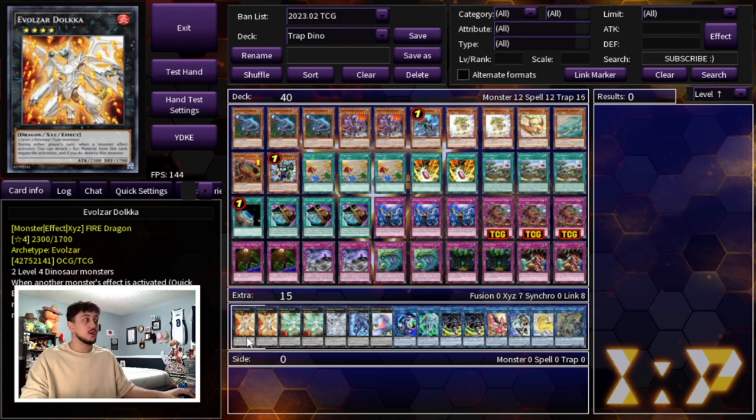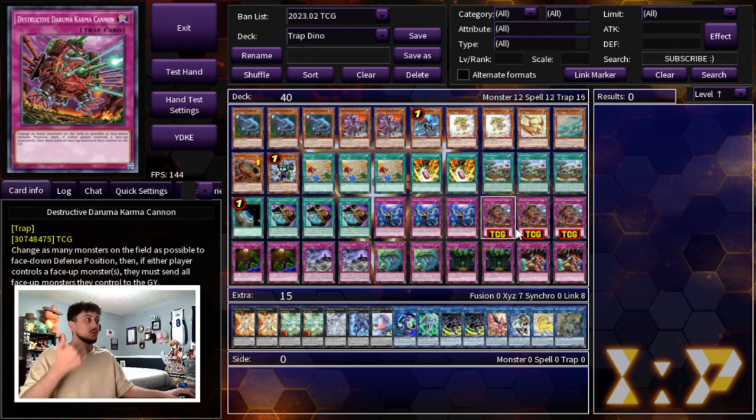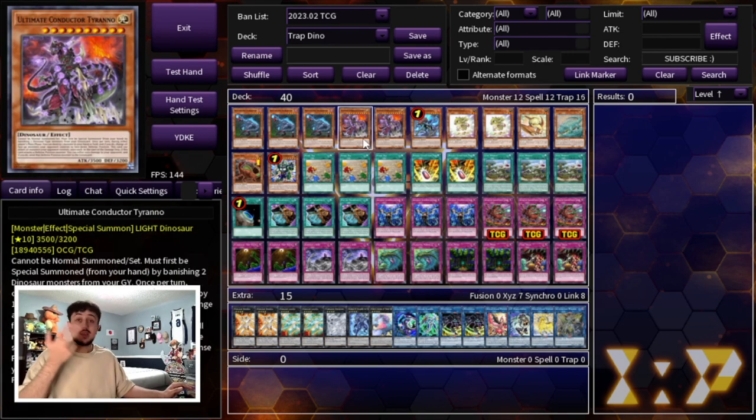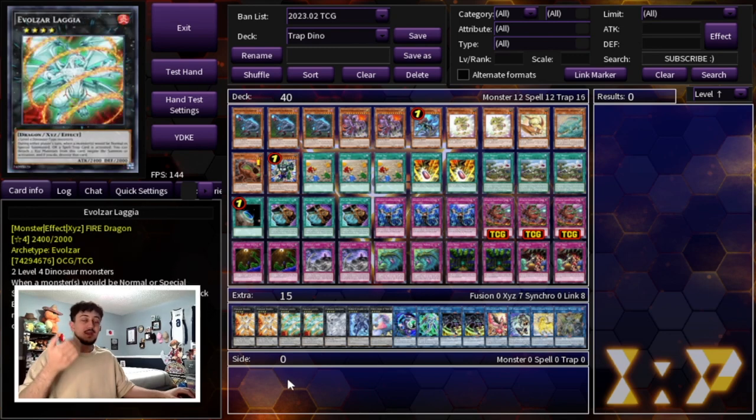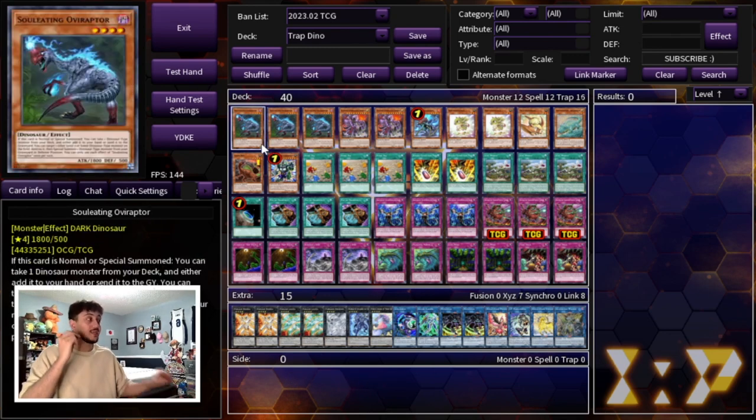For the side deck, you definitely need cards that help you going second — Dark Holes, Raigeki, Lightning Storms, all of those kinds of cards. This deck at the end of the day even though Daruma Cannon and Imperm aren't bad going second, and Conductor Tyrano is never bad, you really don't want too many trap cards going second. So games two and three, if you know you're going second, side in a bunch of go-second cards. I think you guys need to try it out for yourselves — it may look weird but it makes a lot of sense in theory and in practice.